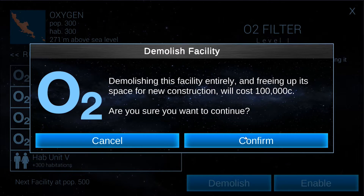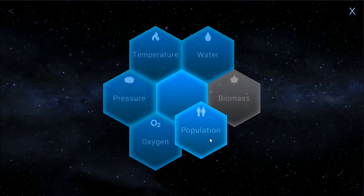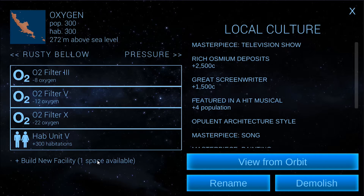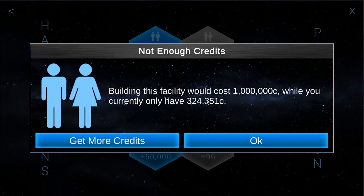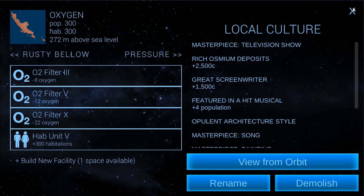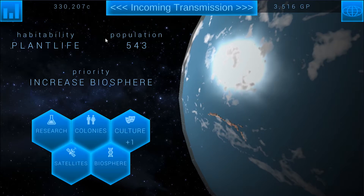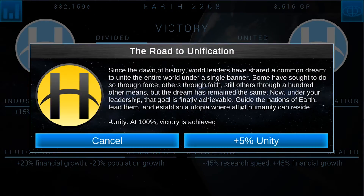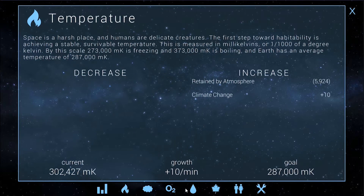So let's demolish this, upgrade this, and build a hab dome here — hear me out, this is going to work. We're going to build a hab dome here and that's the plan. Let's spend our culture point — delicious unity. There's 35% unity. That's plus 10. Okay, that's a little too much but we're going to fix that.